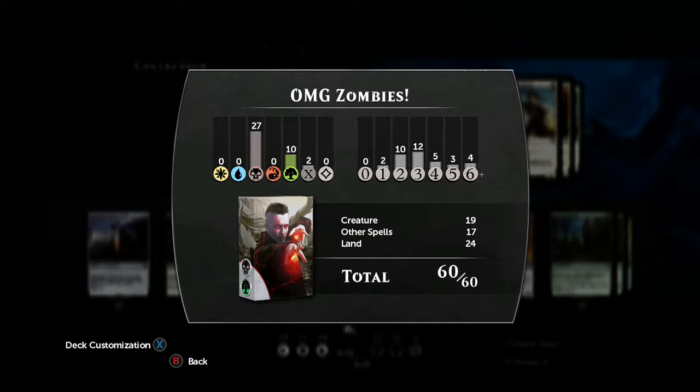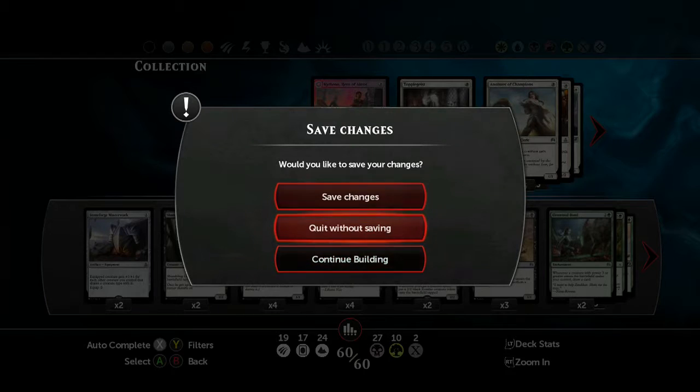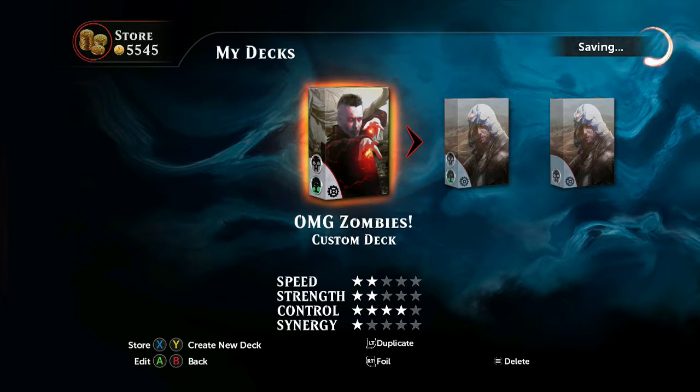That's our deck done. Time to check our star value and put it to the test. It's a little bit slower than our usual initial value, which is two and a half stars. Think of it as a slow burn deck — while your initial turns may not be that powerful, it's very hard for your opponent to actually stop you from building up your forces. Eventually you just become a tidal wave to wipe them out with an army of zombies, which is sort of generally how zombies work.